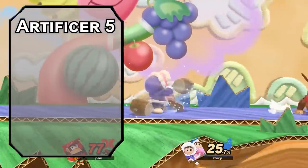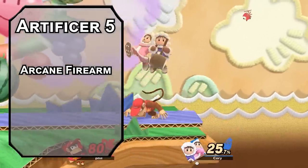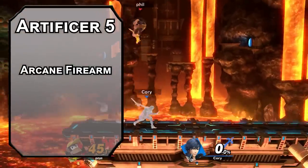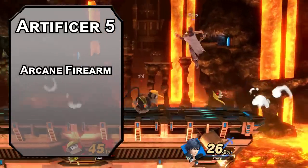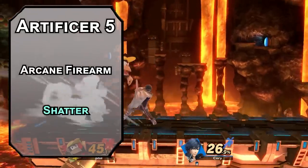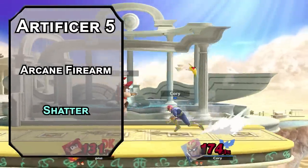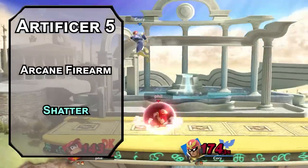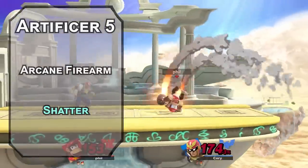Fifth level Artillerists get an Arcane Firearm, adding a d8 of damage to an artificer spell cast through it once per round. You also get 2nd level spells. Shatter turns your guitar up to 11, forcing a Constitution saving throw on creatures in a 10-foot radius — failing that, they take 3d8 thunder damage, half as much if they succeed. Inorganic materials and creatures made of inorganic materials have disadvantage on that saving throw, so it's especially useful in a Frantic Factory.